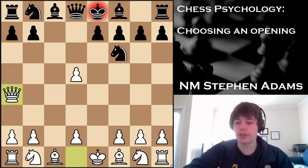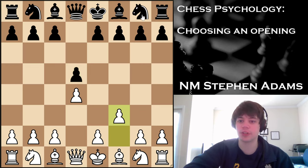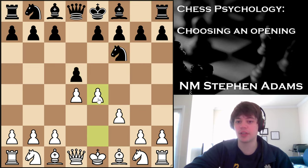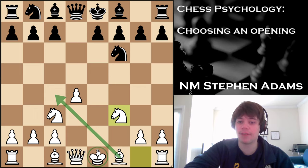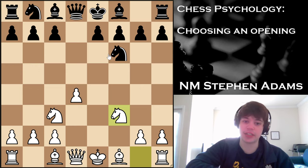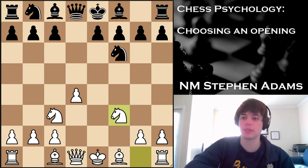If you're a D4 player and you're looking for something obscure, I might recommend that you play the Blackmar-Diemer Gambit. This is a very dangerous opening — after Nf6, you're going e4, takes, and Nc3. We're giving up a pawn, but it's a very aggressive setup with these open E and F files. White's going to get quick and easy development, and this can certainly be very dangerous against an unprepared opponent. Remember, if we're going for something obscure, we're not necessarily concerned with the objective evaluation — we want something that's going to be dangerous and can catch our opponent off guard.